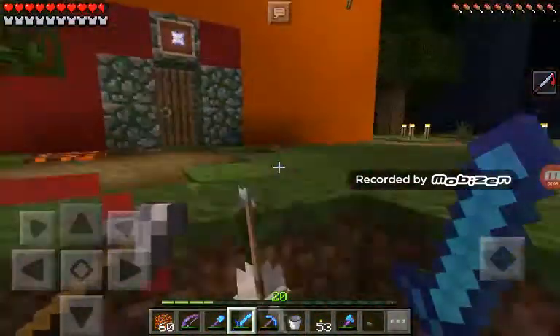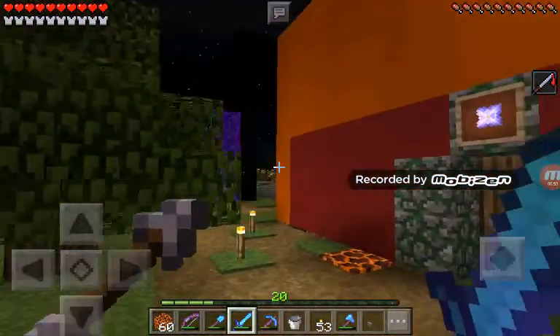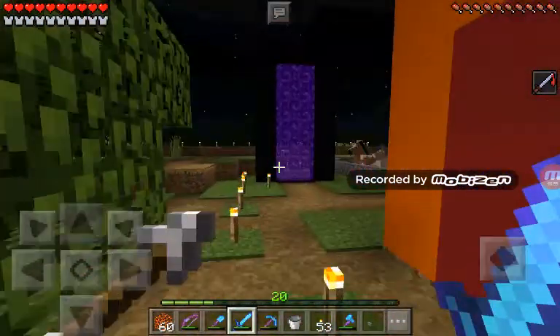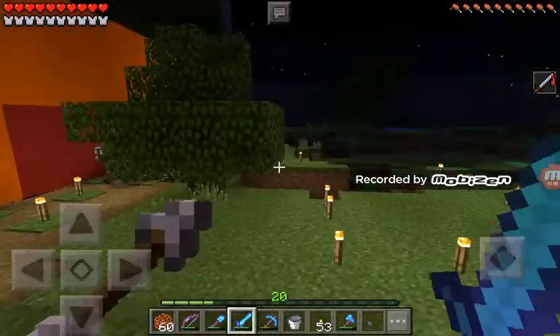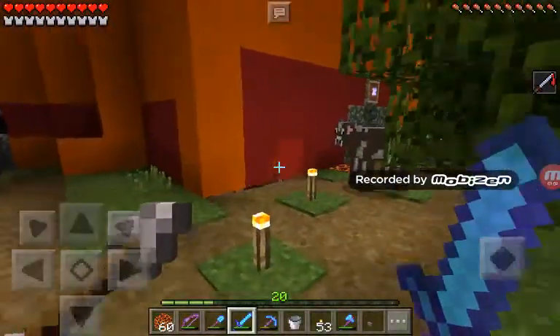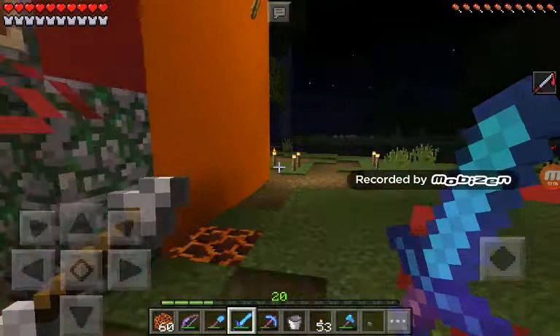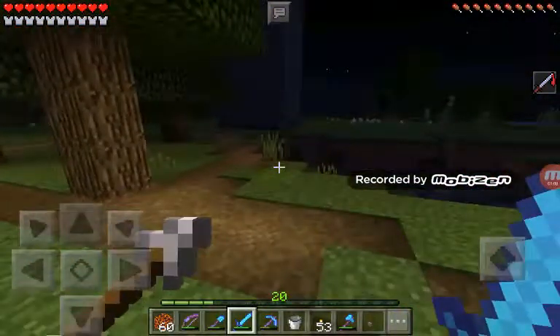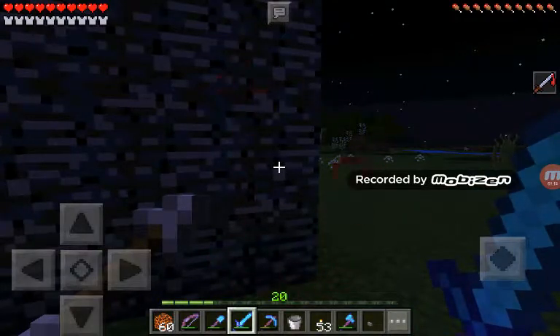Enchanted weapons — yay! Pats. A llama's here. Beacon. Cody defeated another wither. That's good. He got another star — he named it the best thing. A mob farm over here. Don't ask how we got the bedrock.